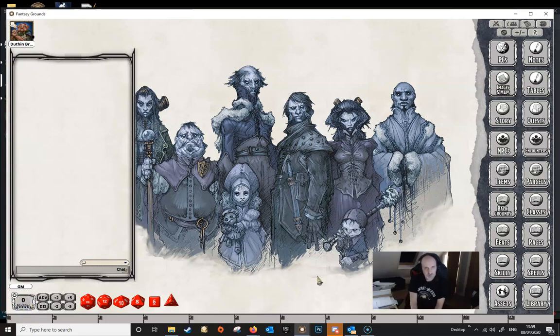Hello and welcome to another video in the series which attempts to answer the most frequently asked questions about Fantasy Grounds Unity. In this one we're going to be looking at using the Line of Sight feature. We're not going to be looking at how you create the line of sight, but just how you operate it during a game.